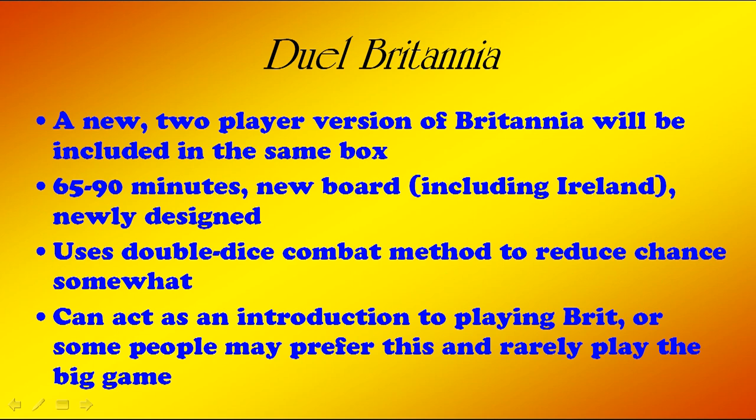In the same box, there will be a new two-player version of Britannia. It takes 65 to 90 minutes to play and features a new board including Ireland, so there's a double-sided board — one side is Britannia, the other is dual Britannia. It uses double dice combat to reduce chance somewhat: every army rolls two dice and you need two hits to kill an army. In a two-to-one situation, there's only a small chance that the one army gets killed.